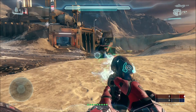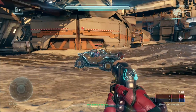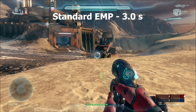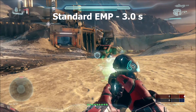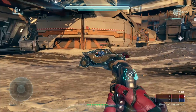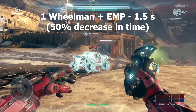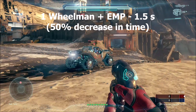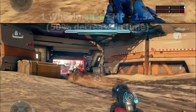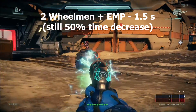Next we're going to revisit the effect of wheelman on EMP duration. The standard EMP duration on a warthog is exactly 3.0 seconds, meaning you won't be able to move your vehicle for that time. But with wheelman, the EMP duration decreases to 1.5 seconds — a 50% decrease. Unfortunately, unlike damage resistance, EMP recovery time does not stack if you have multiple wheelman equipped.